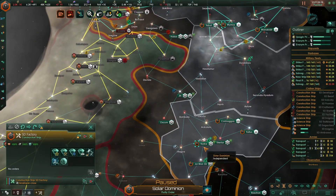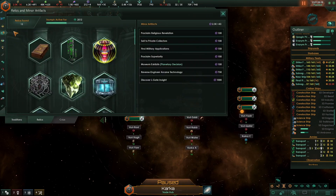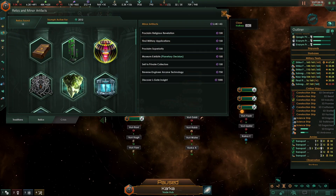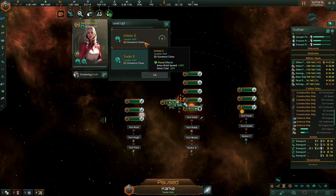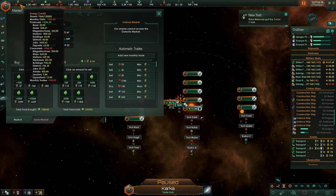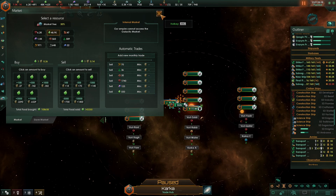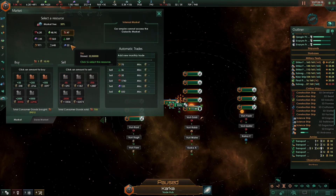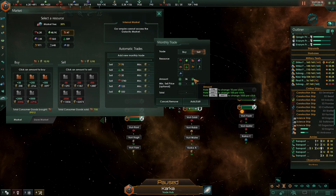Definitely want a gateway here. Gateway site. You're lacking that now. Let's go to private collector. Monthly trades. Cancel or remove. Let's have a look — there's other gases, I can afford to sell another at a hundred. There we go.